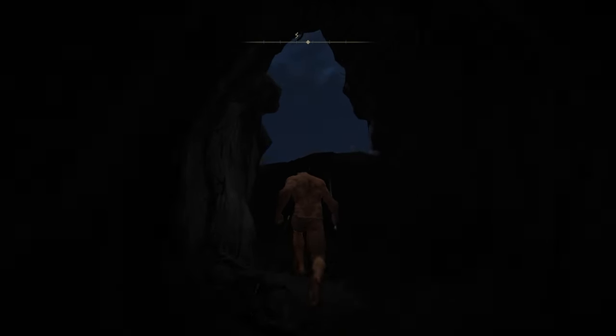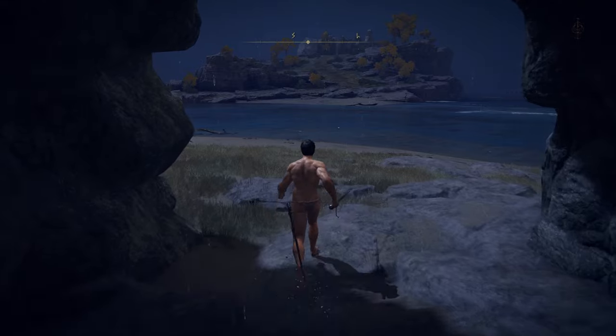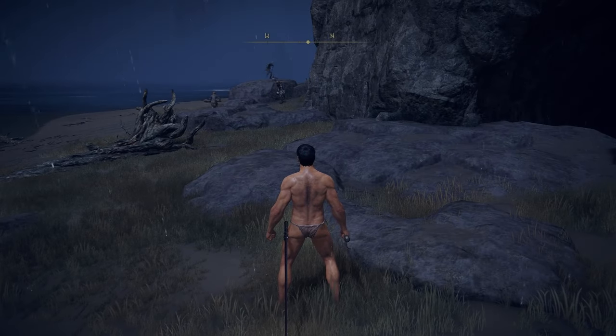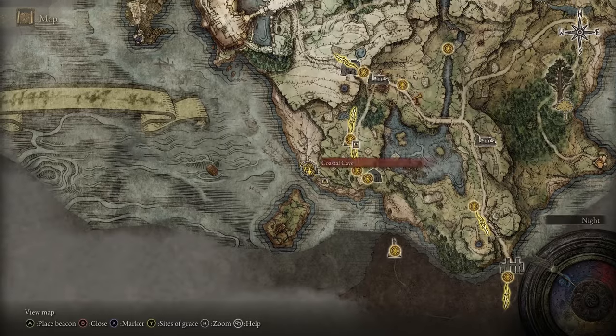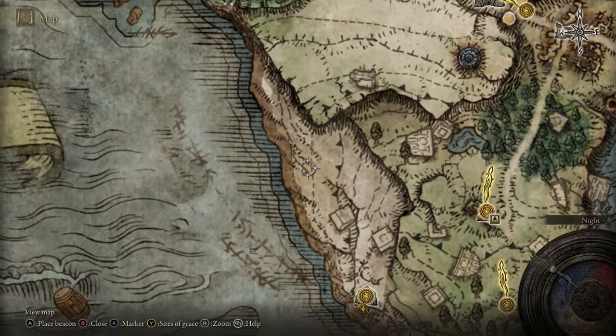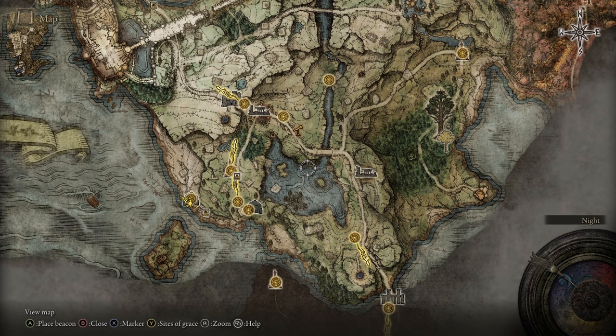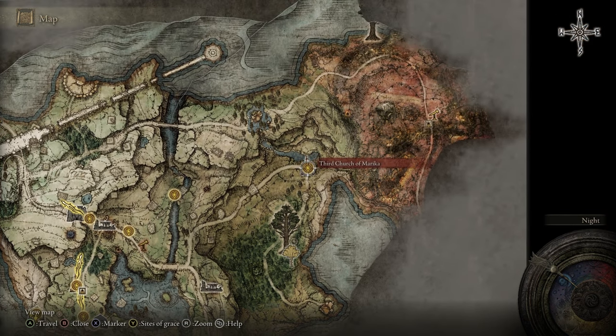The reason I'm getting this Site of Grace: one, you may as well, but more importantly, when you want to start crafting more Gold Pickled Fowl Feet — even after getting the three from Patches — the penguinos over here have a really good drop rate for their four-toed fowl feet. On a good run you can get four to five; if they're stingy, one to two. But it's just worthwhile to go over there and get it.